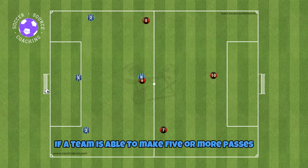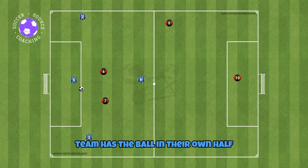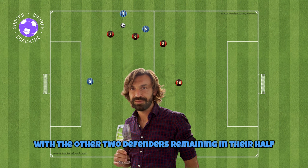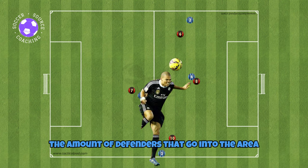If a team is able to make five or more passes in their own half before scoring a goal, the goal will be worth three points instead of one. While the possessing team has the ball in their own half, only two defenders can press, with the other two defenders remaining in their half. Depending on the success rate of your teams, you can increase or decrease the number of defenders that go into the area.